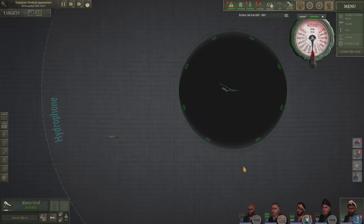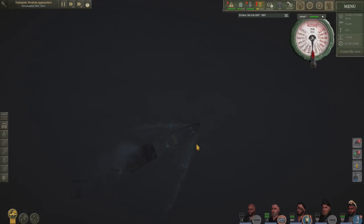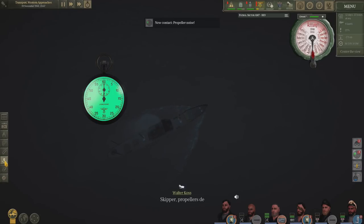As you'd expect, the merchant vessel started to panic and do evasive maneuvers. So we moved away, dived under the water, moved away, surfaced, and got ahead of her. Hopefully she's calmed down enough now that she's gone back on track.